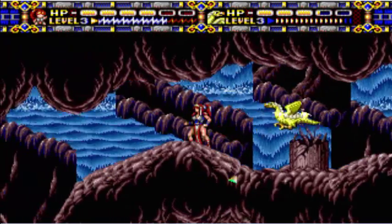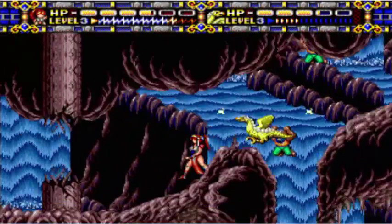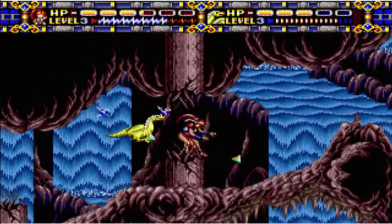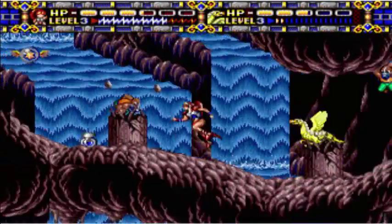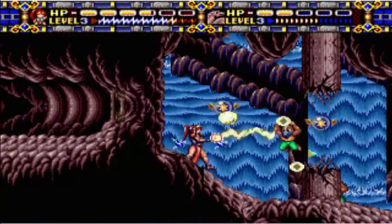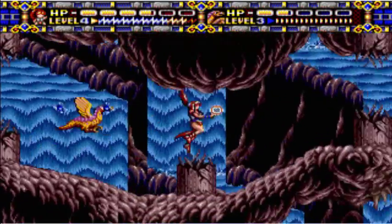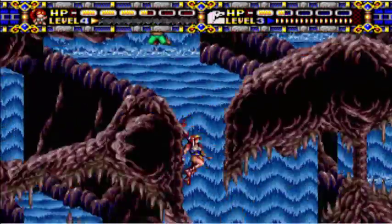Be super careful when we're coming down here. Those guys fire fast and travel on, and if we're running fast they'll just circle around — they are not easy to avoid, to say the least. Right here: lightning upgrade, and a platform that we need to access a certain ledge later on.